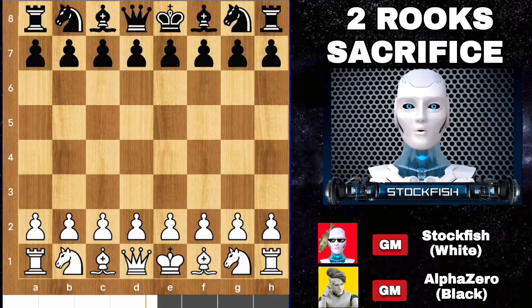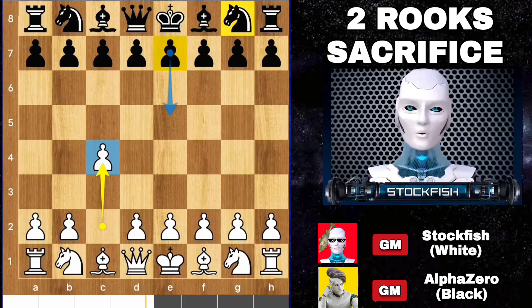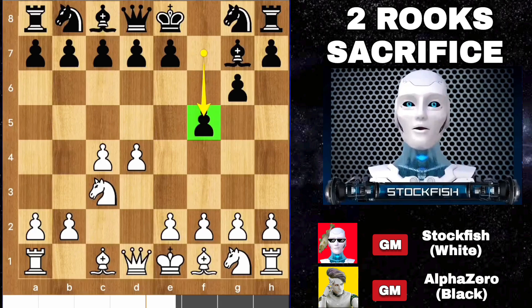Subscribe the channel to get more interesting content from us. I start with e4 — you can play e5, e6, or knight f6 — but Alpha played g6. Knight goes to c3, we have bishop g7, d4, f5, protecting the e4 square. But white can strike the center with e4 and the knight.